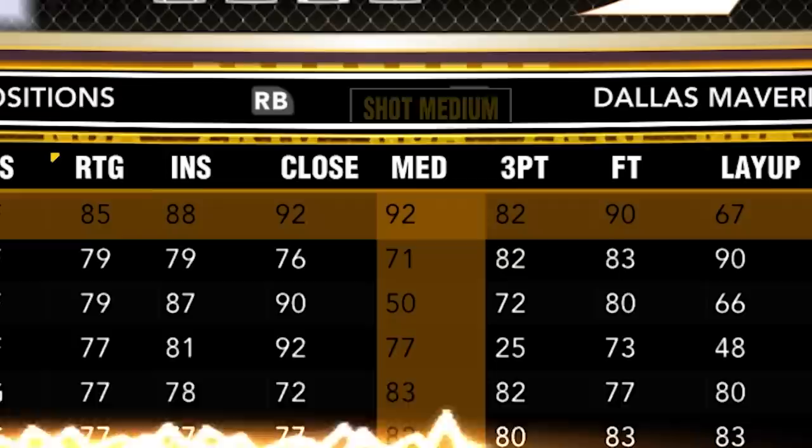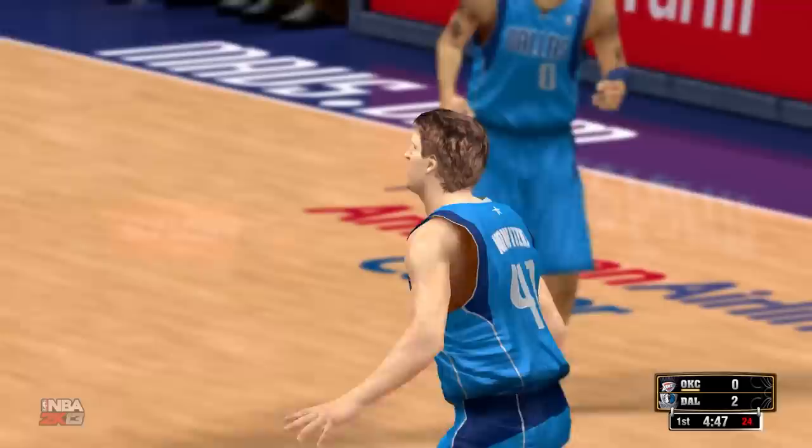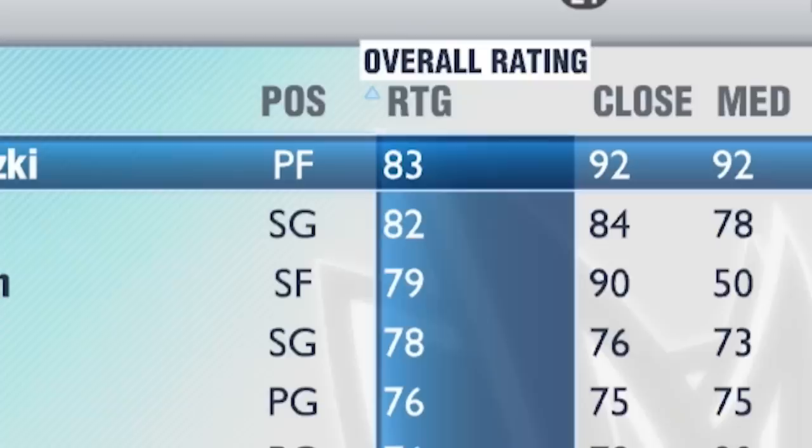2K13. Dirk an 85 again with a 92 midrange. Let's see if we continue our streak of just not missing — we haven't missed for a while, I think. Let's put up that midrange shot — and it's good. Let's go. Still unstoppable. I wonder if there's going to be a game where Dirk just can't hit that anymore.